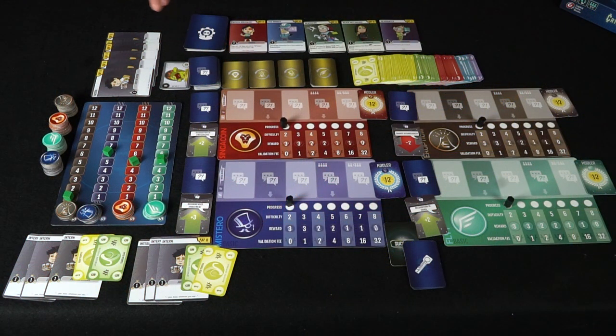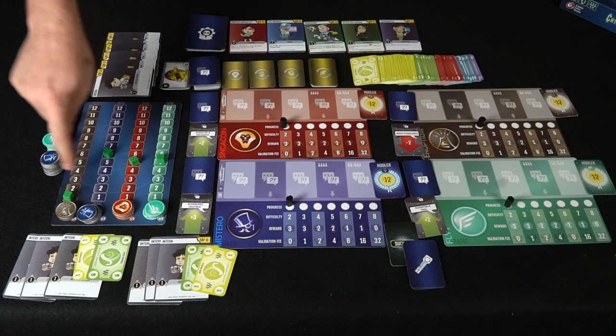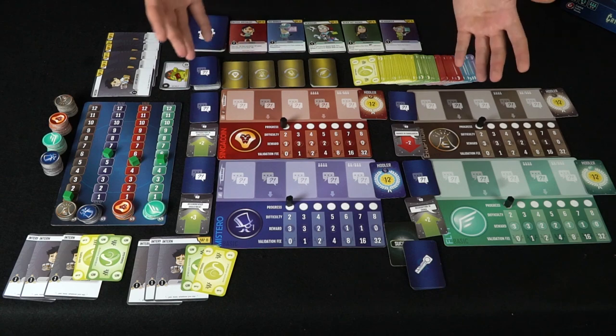At the end, whoever has the most money wins. Let's go through a walkthrough with two players. We've set up everything already, and the starting values that were once three have been moved based on the face-up rumors. There are still face-down rumors, and to start we're going to refresh the job market by dropping out five workers.